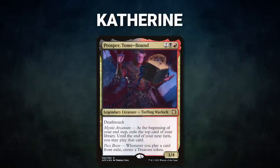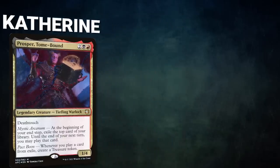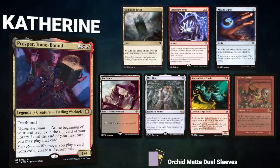Lastly, we have Katherine piloting Prosper, Tome-Bound. This deck aims to use its commander to generate infinite mana and card advantage, then cast a Doomsday to set up a win. Katherine's opening hand contains a Command Tower, Deflecting Swat, Arcane Signet, Badlands, Mox Opal, Simian Spirit Guide, and a Goblin Welder.